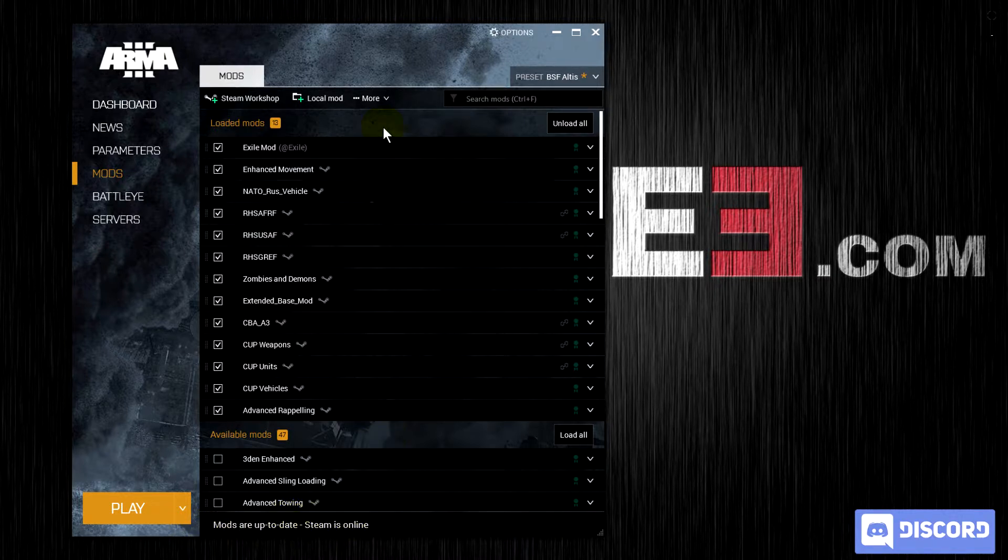If it's a non-Steam mod, then you need to tell Arma 3 where it needs to look. Exile is the most likely mod that you're going to have to go look for, because it is the only non-Steam mod on either the Altus server or the Malden server currently that's required.